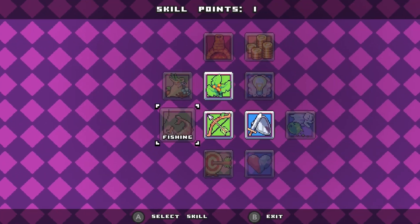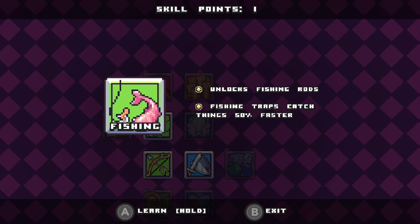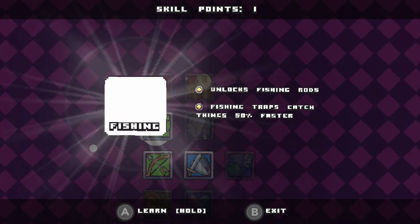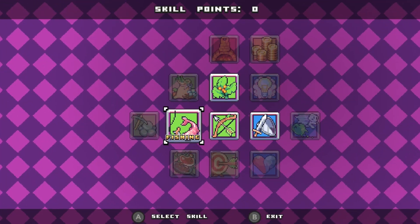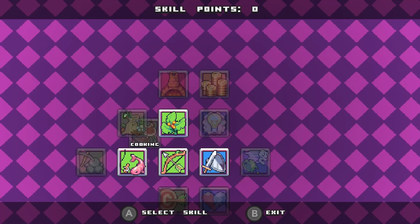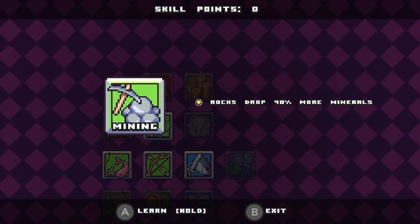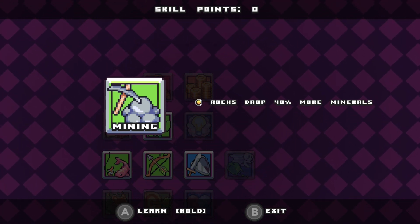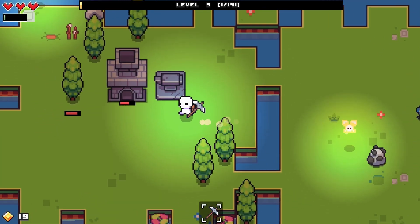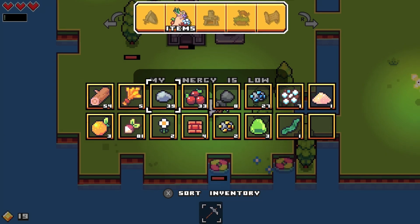Renewal - fishing! Unlocks fishing rods and fishing traps, catch things 50% faster - yes please, I need more fish all the time. Then cooking, sugar, mayo, and cheese, or mining - rocks drop 40% more minerals. I'll probably go the mining route. Now my fishing traps are just gonna be spamming out all those fish.